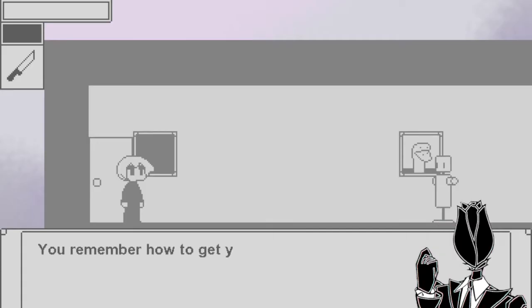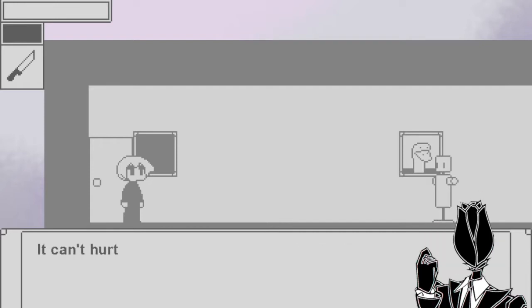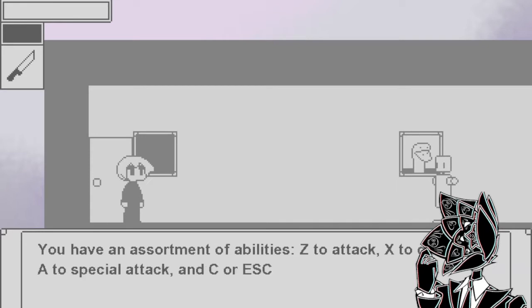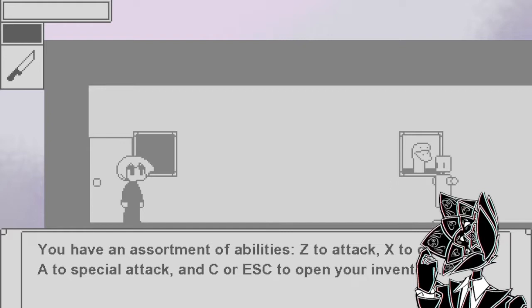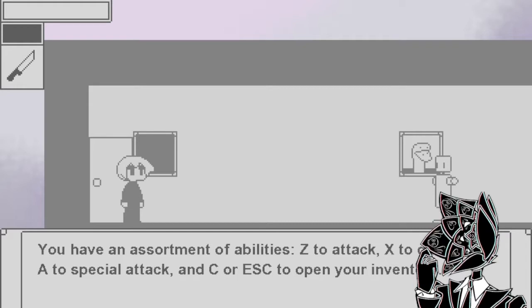0.4. Do you remember how to get yourself around? Actually, no, it can't hurt to have a refresher. You have an assortment of abilities: Z to attack, X to dash, A for special attack, and C or escape to open your inventory. Oh, this is the new tutorial section. Yes, the developer did mention there will be a tutorial.